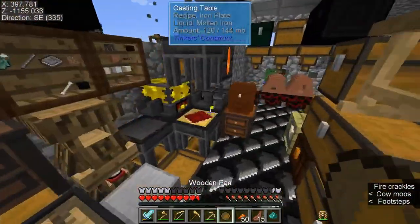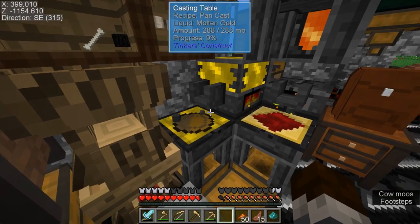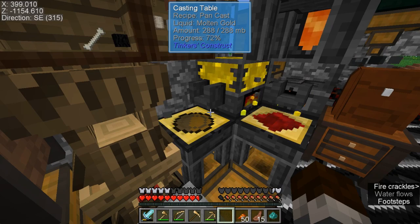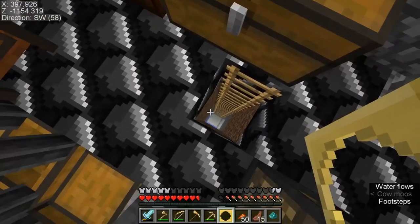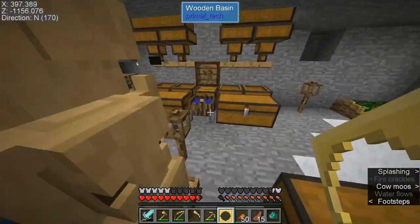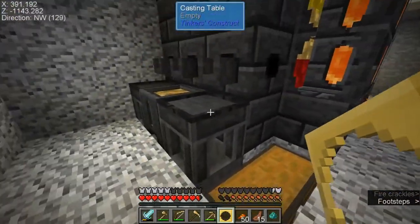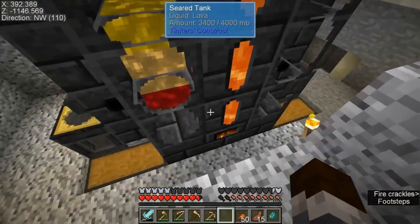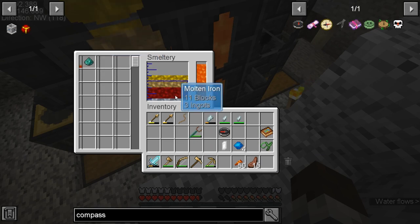We pour this in our handy dandy fancy cast maker which almost exclusively holds gold. And now we just need to melt this thing — we may as well put it in our actual smeltery, because I don't feel like draining out the iron or anything else in those things. So we got several tables here, we just chuck that in there. Should burn up pretty fast — actually it's pretty slow.